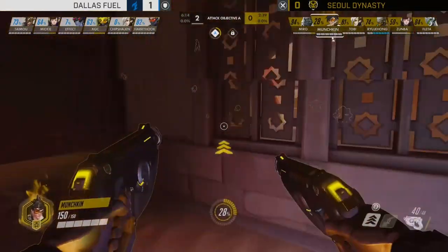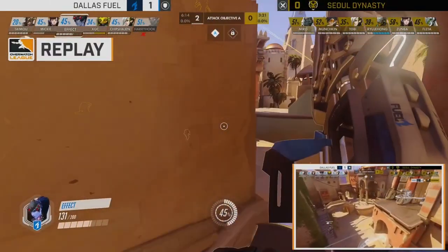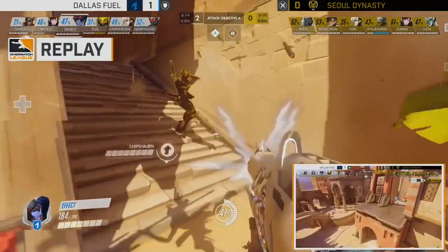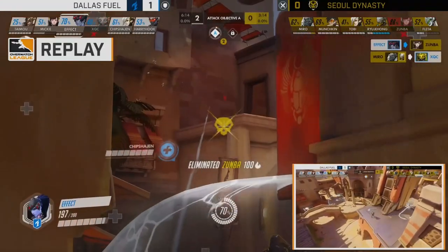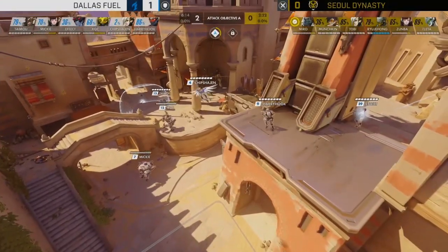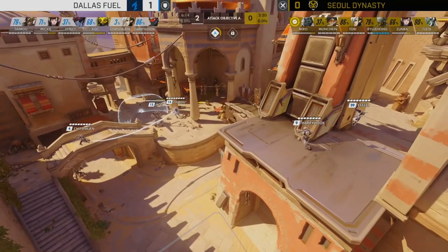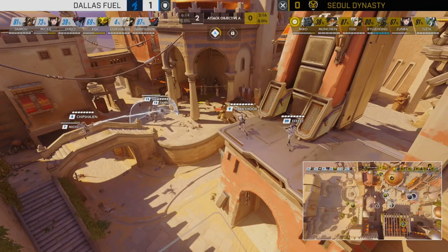That bought enough time for Chips Hyun to get Valkyrie online. Chips has Valkyrie, Tobi's dead — guess who wins? Chips resses everyone, and suddenly the defense holds and is really looking good for Dallas Fuel. Harry surviving on that one hit point made a huge difference: killing Tobi, getting the Valkyrie set up, then the Valkyrie coming through picking people up and prolonging that hold. Absolutely superb play.